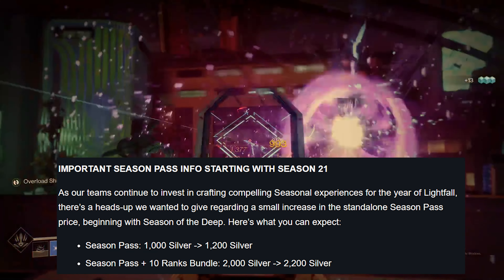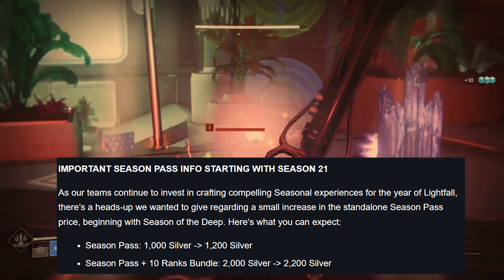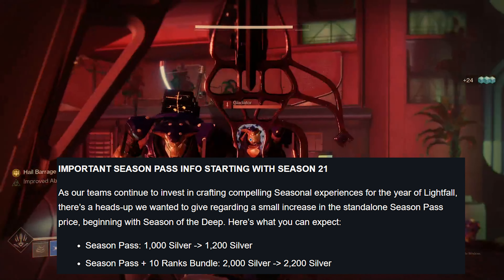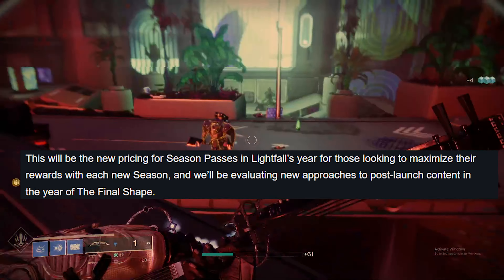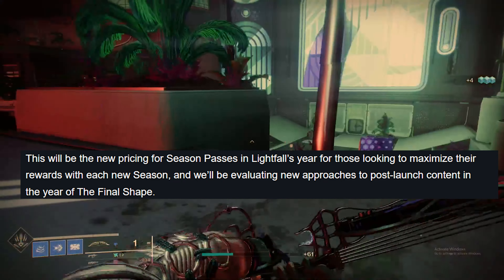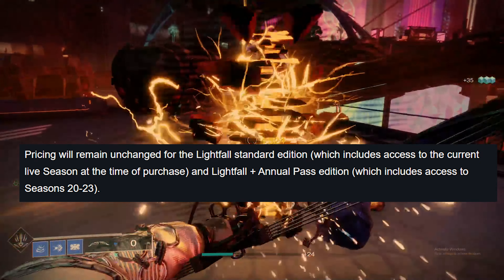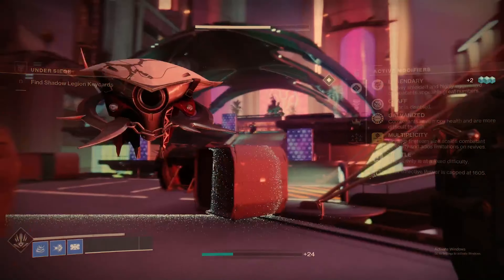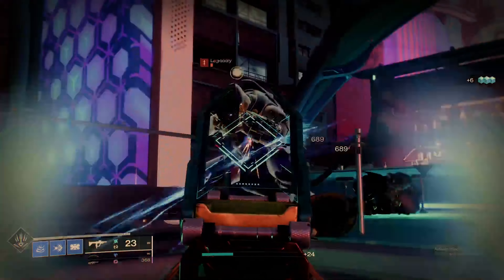And now for some real-life currency changes. Starting with Season 21, there will be a small increase in the standalone season pass price. The season pass increases from 1,000 Silver to 1,200 Silver, and the season pass plus 10 ranks bundle goes from 2,000 Silver to 2,200 Silver. Pricing will remain unchanged for the Lightfall Standard Edition and the Lightfall Plus Annual Pass Edition, which includes access to seasons 20 through 23. This might be the first time a game has increased their battle/season pass price. Let me know what you guys think about the change.